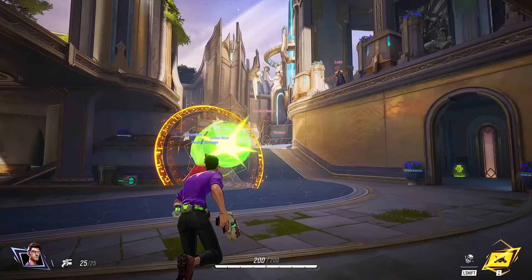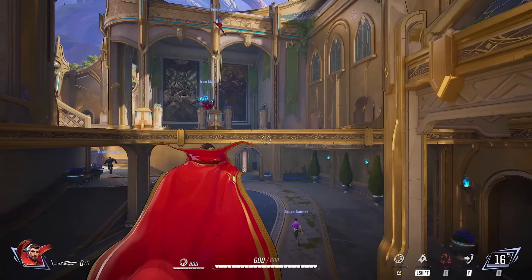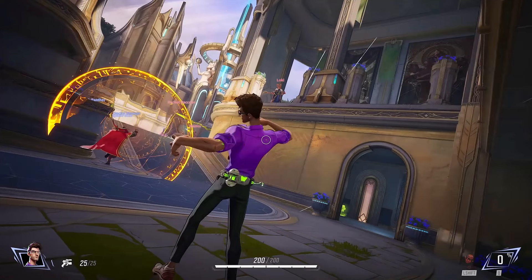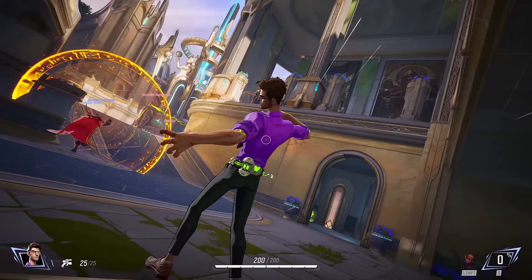First off, we do see Doctor Strange with his right-click ability — his shield, which we saw before. Right next to his health bar it has 800 health, much like a Reinhardt shield would be. That's exactly how it acts. And yes, we do see later on that teammates can shoot through it. There's Loki up there with his scepter — probably really him because I think he's shooting right there at Doctor Strange.